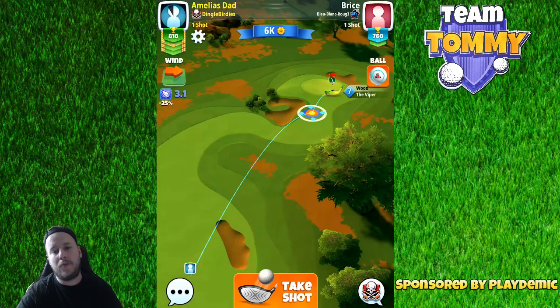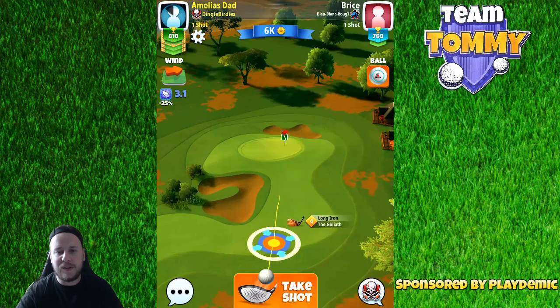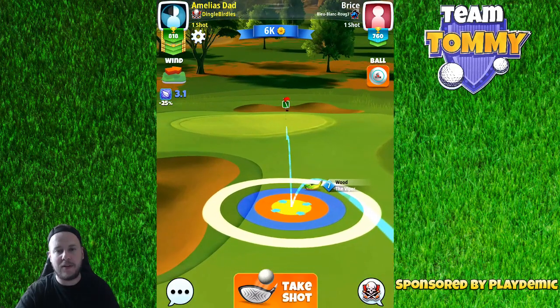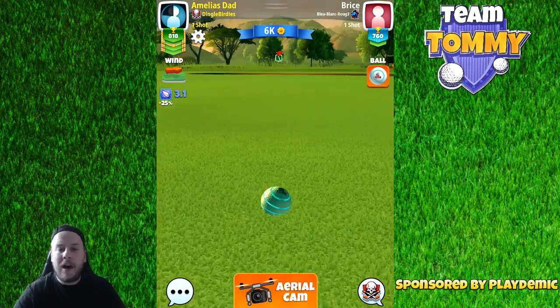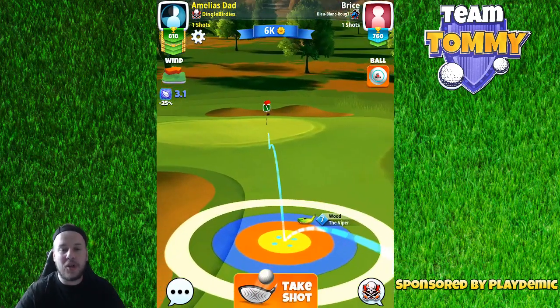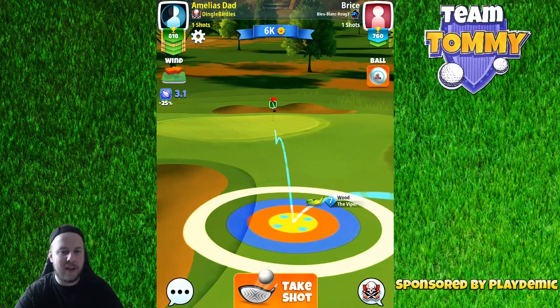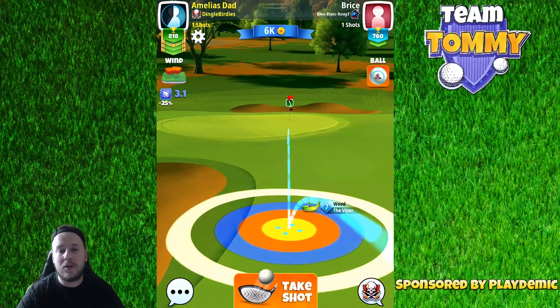The second shot from the right here is going to be so much easier and actually gives us a decent chance of making an albatross from distance. I'm not going to over or under adjust my shot — it's just going to be played as it is. You can experiment with different spin adjustments, just make sure you're not coming in too hot.